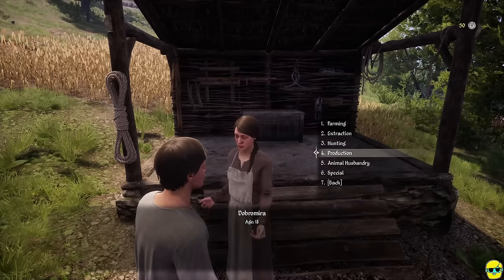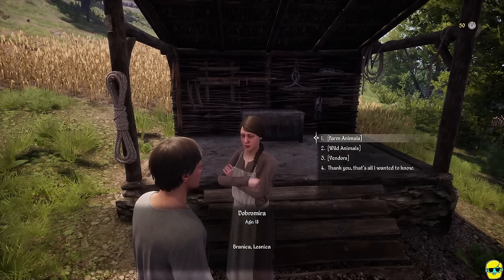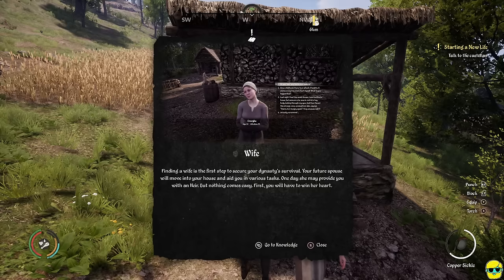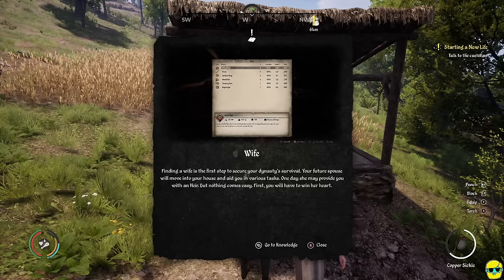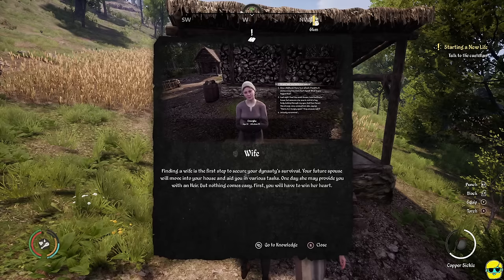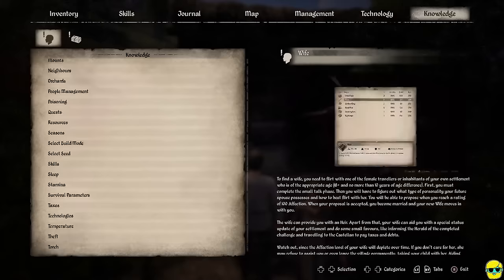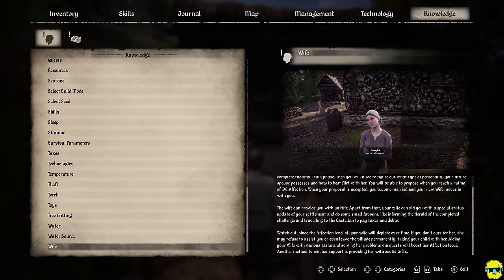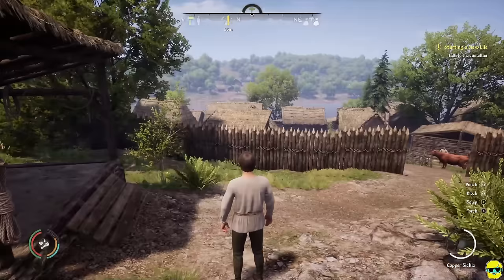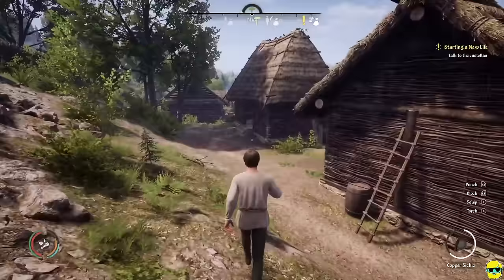After the conversation, a social tutorial window pops up: 'Finding a wife is the first step to secure your dynasty's survival. Your future spouse will move into your house and aid you in various tasks. One day she may provide you with an heir, but nothing comes easy — first, you have to win her heart.' You can go to the knowledge menu for more details on romancing, but that's further down the road for now.